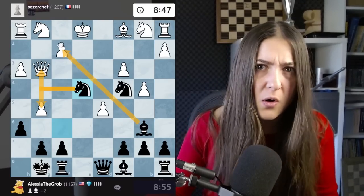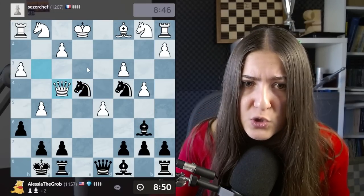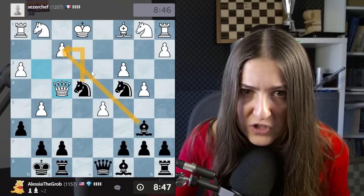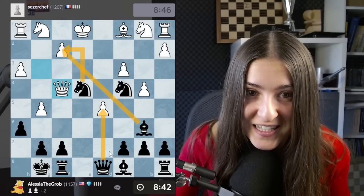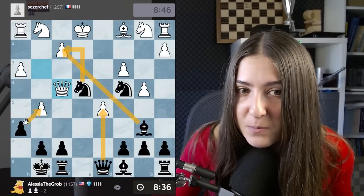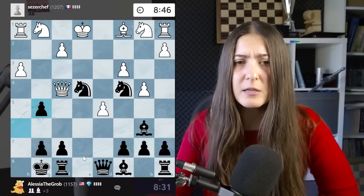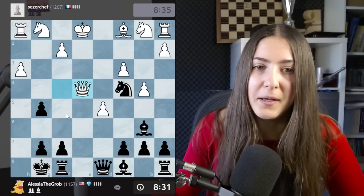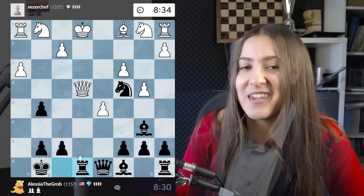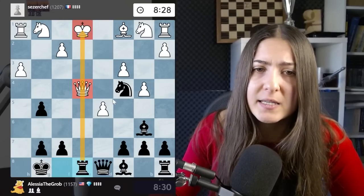Now I'm simply taking, attacking the queen, attacking this pawn, attacking this other pawn. We are just at move 12 - this shows how fast it can go if your opponent plays bad moves in the opening. There are so many good moves: take with the knight, give a check, take with the queen, take here attacking the queen again. I simply take - I don't want this pawn coming too close to my king. I lost my knight! But the idea is to go with the rook here.